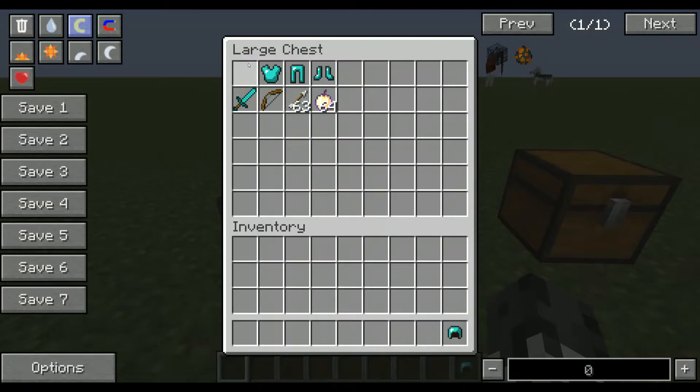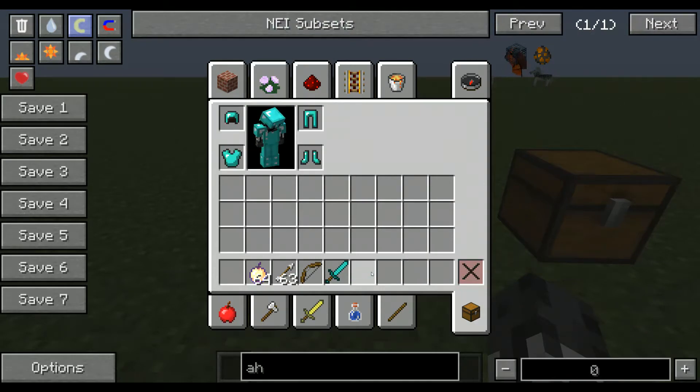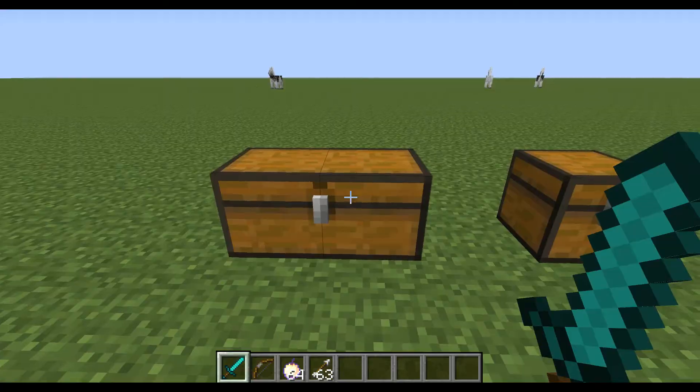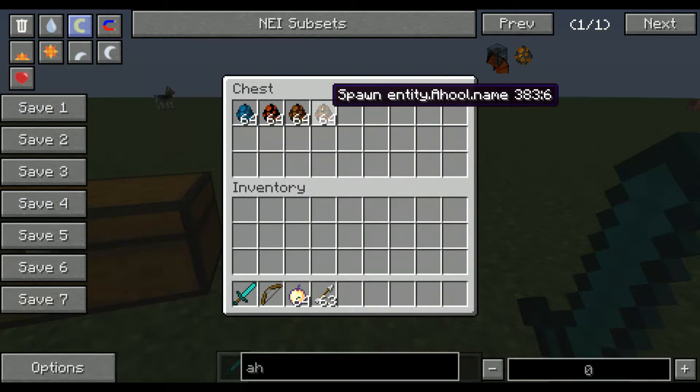In this chest we have Diamond Armor, which means we need to fight these animals. They also have AI now, so they're going to attack us. These three ones have something new.